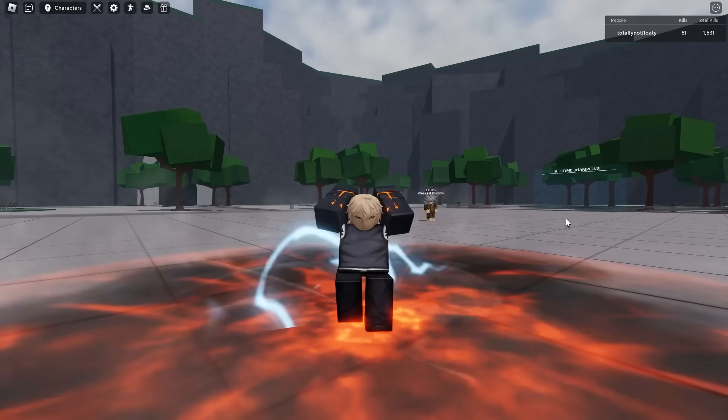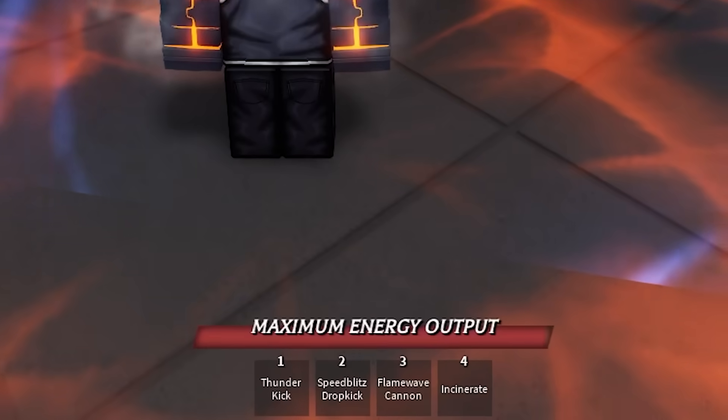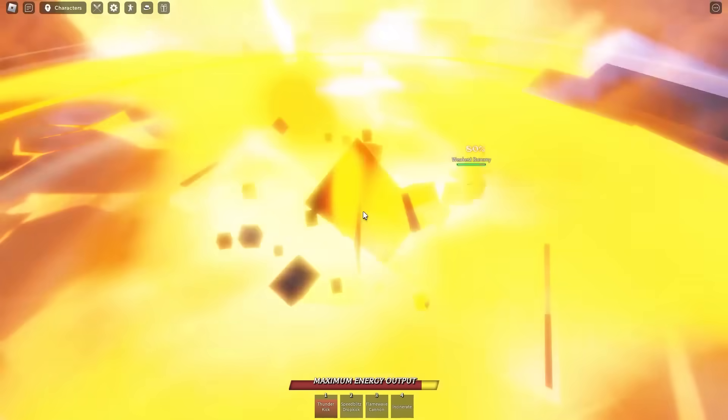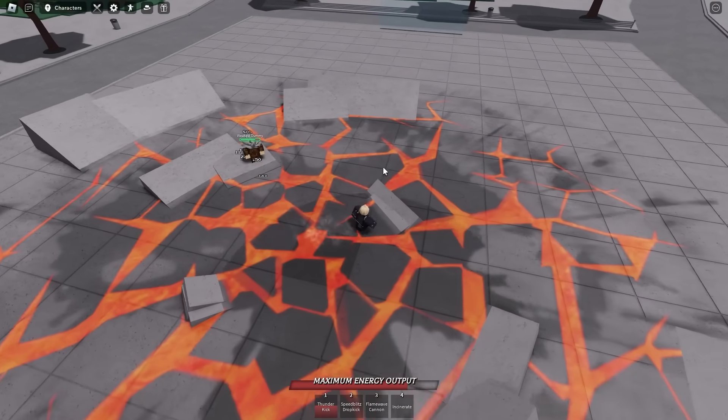We got Genos in the building. We just popped our ultimate mode. The move they pretty much reworked in this update is called the Thunderkick. And if you miss the move, this is what happens — it's pretty much a big explosion, just like Garo's ultimate activation. But let's go ahead and see the damage.